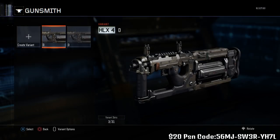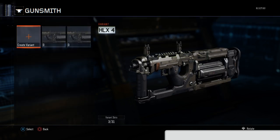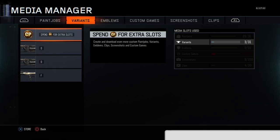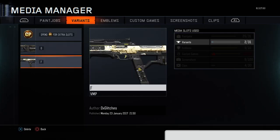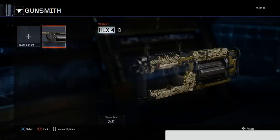Make two weapon variants on that gun — it doesn't matter what you name them, just make sure they're blank. Now you've got these two blank variants and the one with diamond that you want to copy. Go to media manager on the first variant — make sure it's the first variant — go to media management, delete the first variant, scroll down, press X, then press circle.